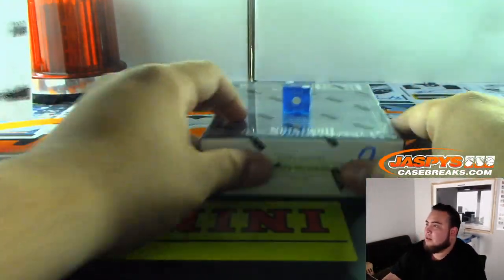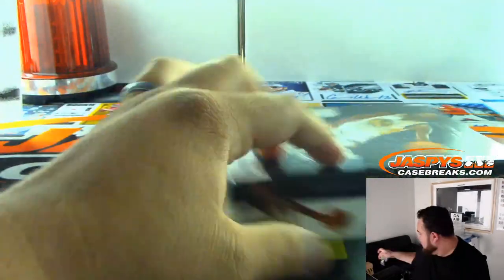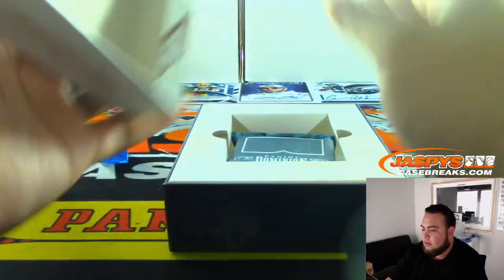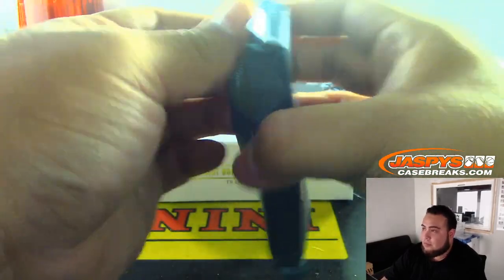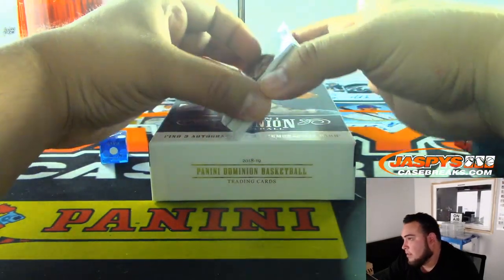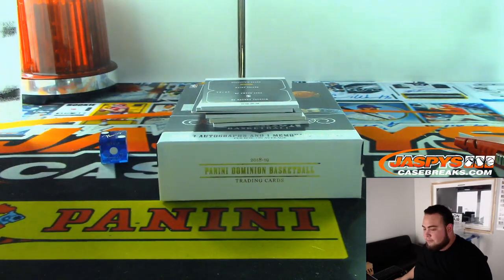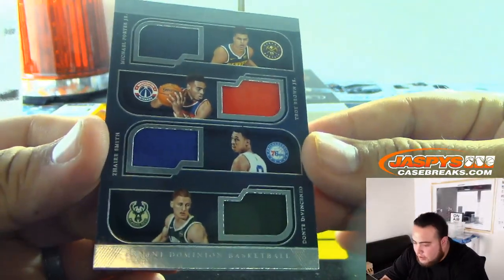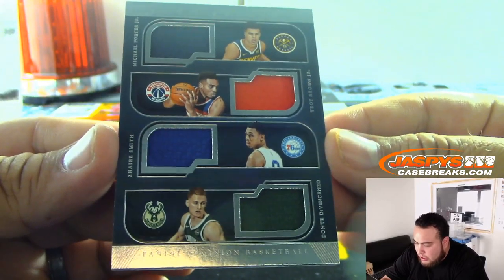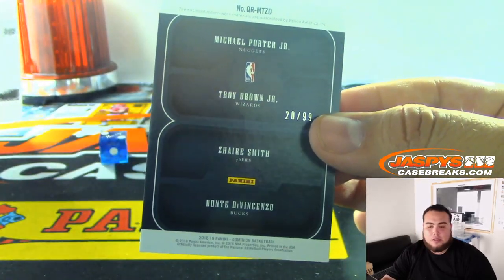Let's move these over to the side. This one is just a jersey, so let's go with this one first. We got a quad jersey featuring Michael Porter Jr., Troy Brown Jr., Zaire Smith, and DiVincenzo — rookie quads — and it's number 20 out of 99, so that'll go to spot zero and David.